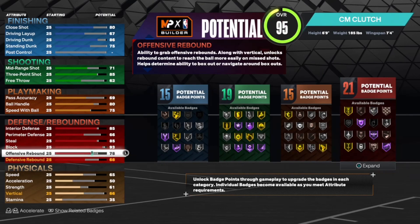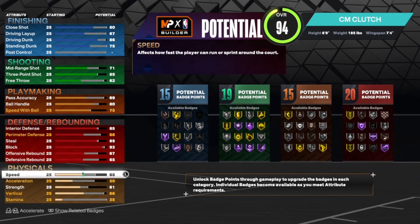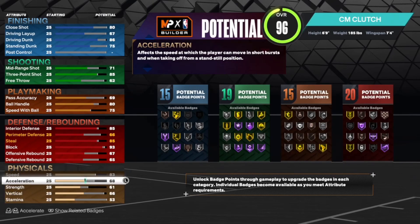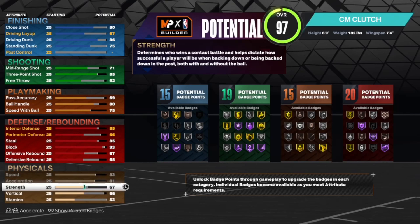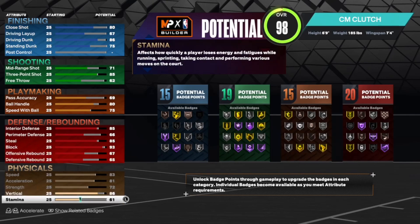Offensive rebound: 67. Defensive rebound: 65. Speed: max. Acceleration: max. Strength: max. Vertical: 86. Stamina: 99.